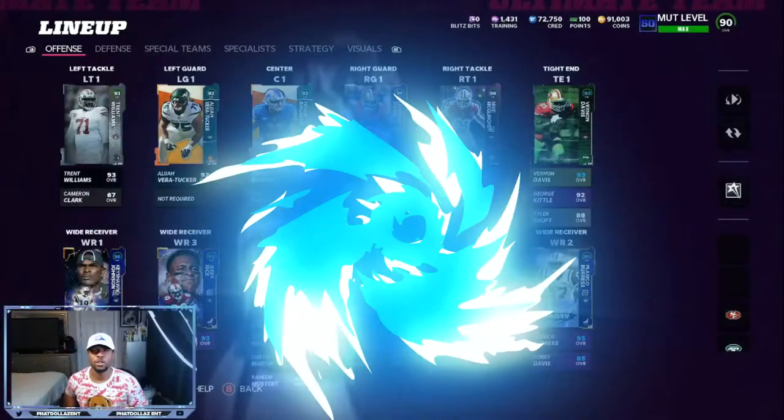All right, so this is the team that I created so far. I don't have all the best or top tier players — only a 90 overall — and we got a 92 offense and an 89 defense.